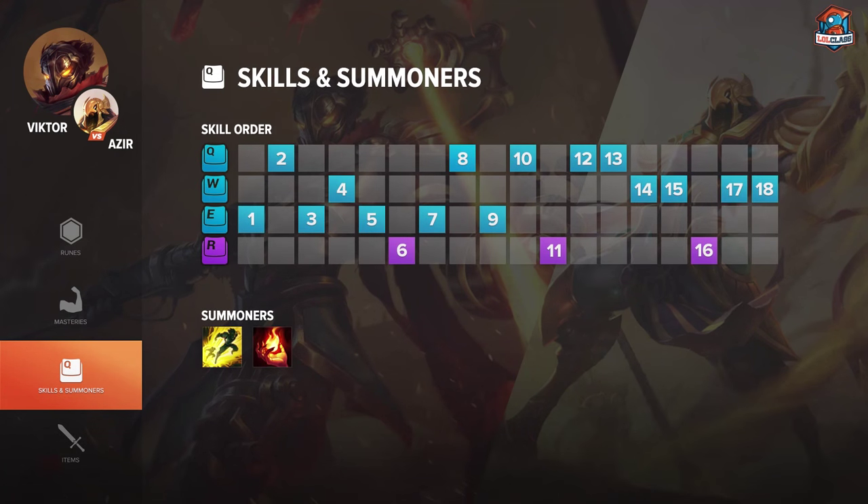On the skill order in this matchup, you can take both Q and E at level 1, but I personally prefer taking E because some Azirs might just try to hard push the wave level 1. Having E is good to counter the push so you won't get shoved into tower and miss a lot of minions. Then after E, you take Q at level 2, and at level 3 I would go for another point in E, then level 4 take W and max the E.